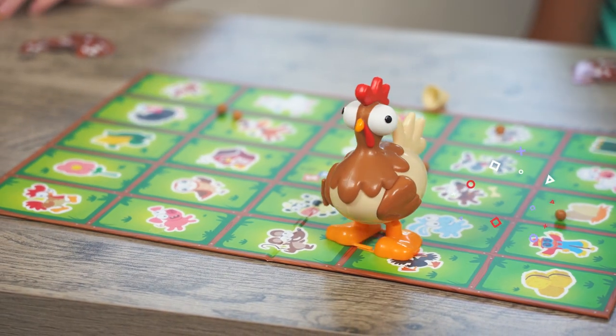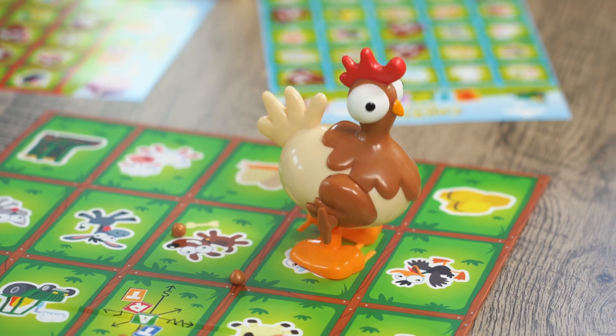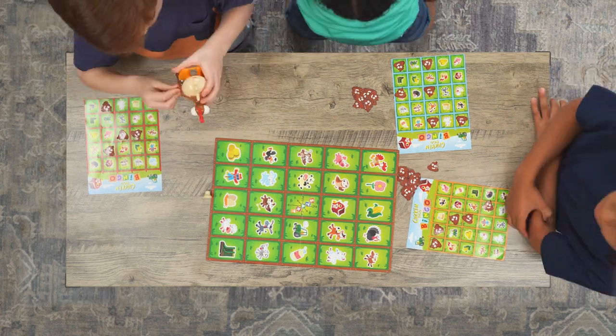This crazy chicken will start dropping poos all over the game board! When the chicken stops, check your card for any spaces that match where his poos landed. Then fill him back up and play again and again.